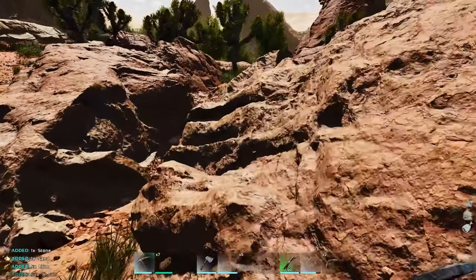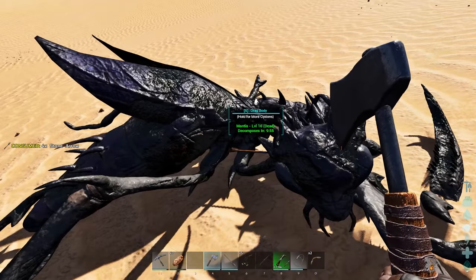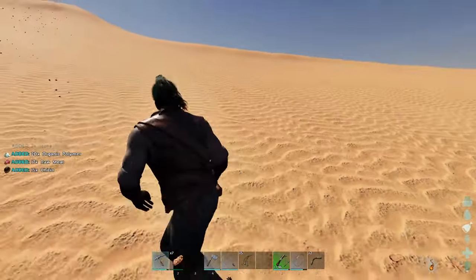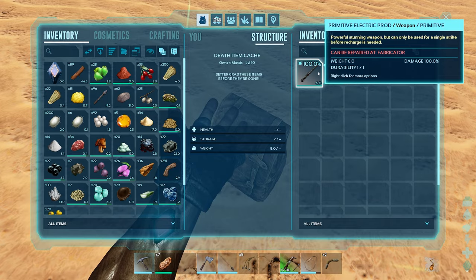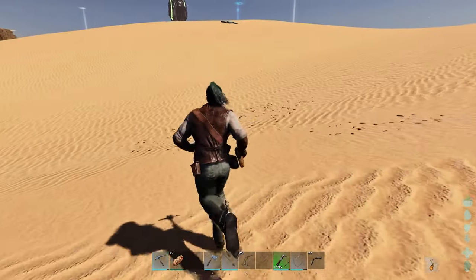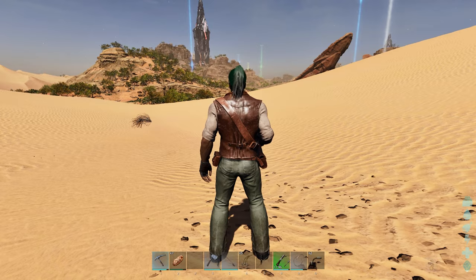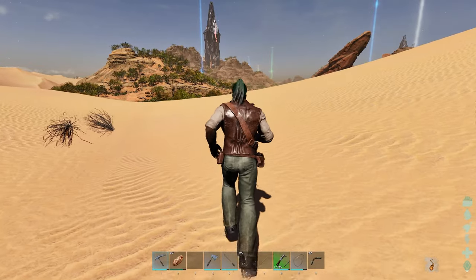Scorched Earth is actually the easiest map to get polymer — you can just harvest up any mantis you see and get a ton of polymer. Mantises are also a great source of electric prods and metal tools because they pick them up and carry them. If you find mantis out in the desert and need a bunch of polymer, it's just the easiest way. Scorched Earth has always been the easiest map for getting as much polymer as you need — wherever you see a mantis, boom, there's a whole bunch of polymer.